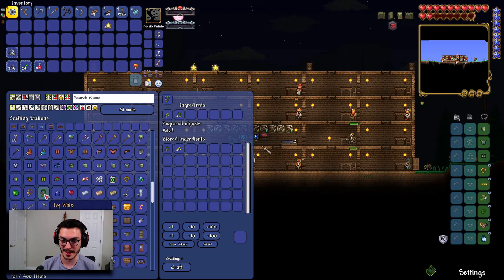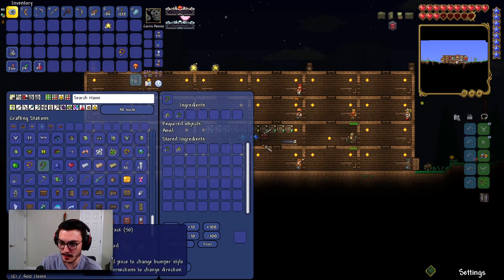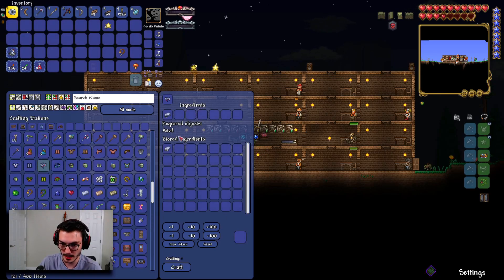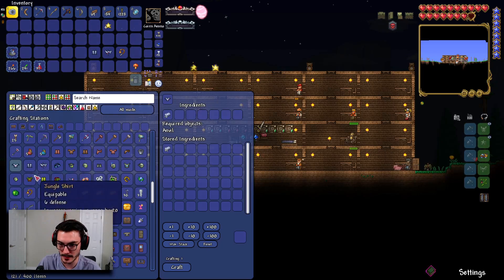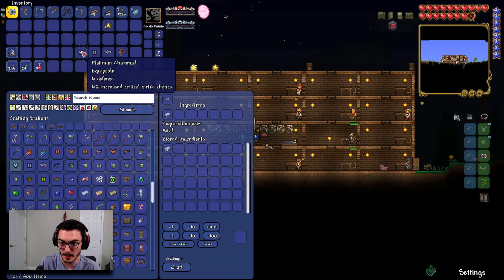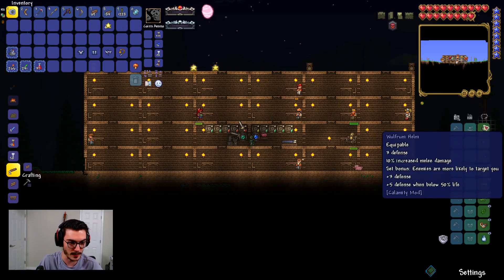We can apparently make life crystals, which is kind of crazy, but we only need two more so I won't waste anything. I do want to make the Ivy Whip — just hit craft and we have it, boom! We should also be able to make platinum armor — it needs 50 bars. We have 63 bars, so we can make all of it: helmet, greaves, and platinum chainmail.